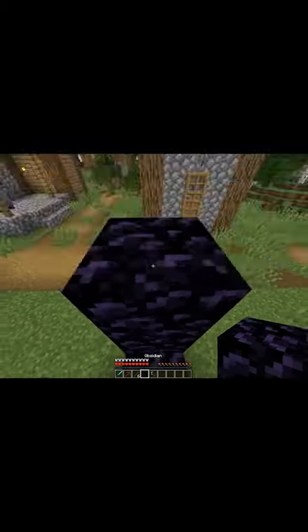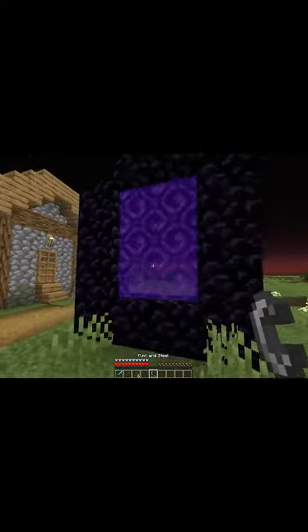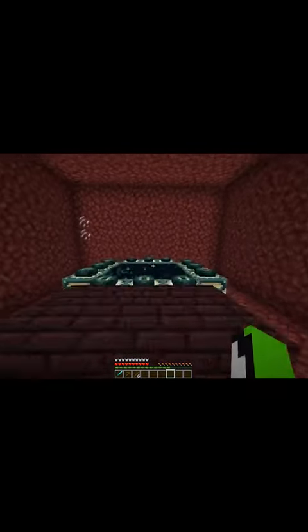So then he does another jump cut and it looks like he went into creative and gave himself an extra obsidian as well as flint and steel. Once he goes through the portal, he comes across this weird nether stronghold which had an end portal in there. This is so fake.